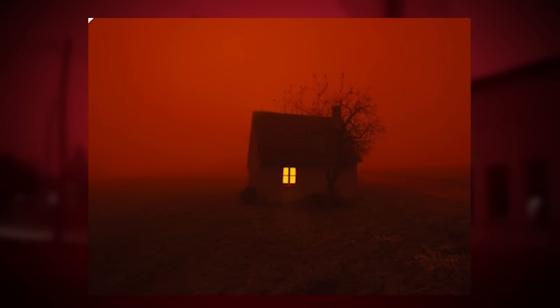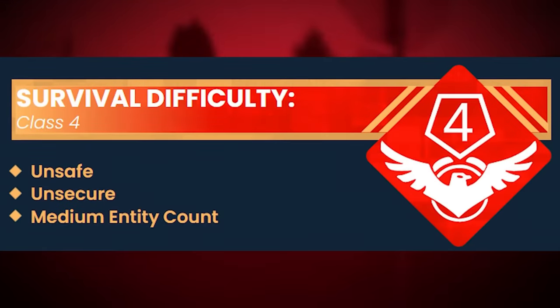Devil Town, or Level 331, is the 332nd level in the backrooms lore, and it's been given a class 3 survival difficulty. It is very unsafe, very unsecure, and has a medium but very deadly entity count.